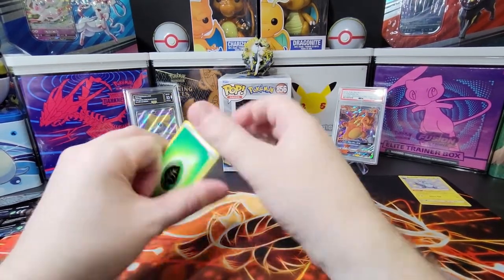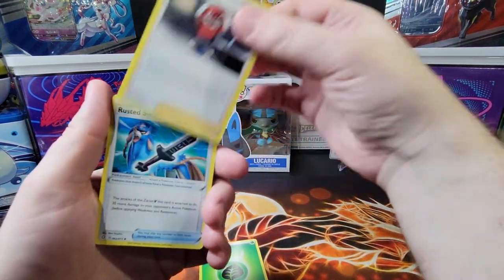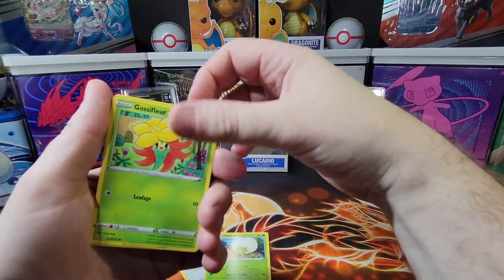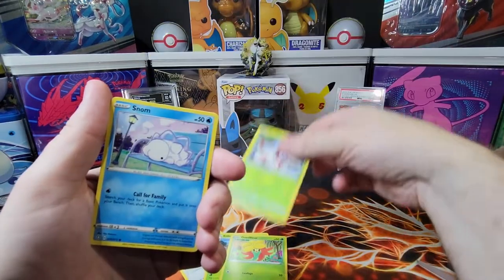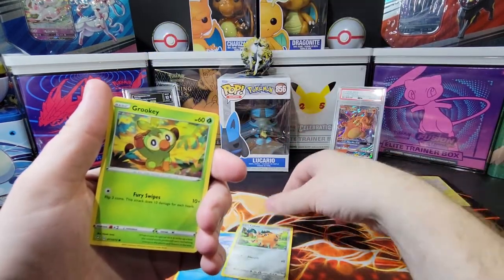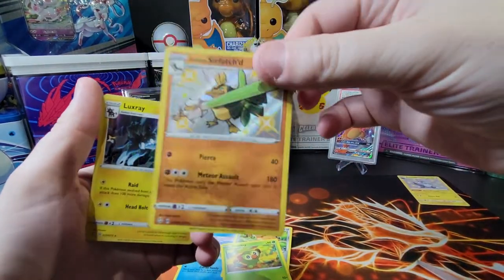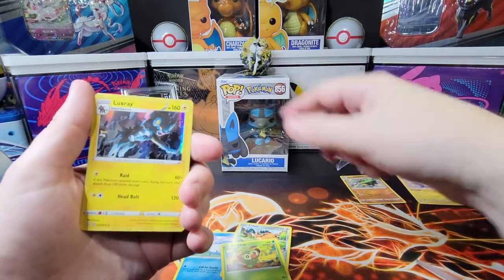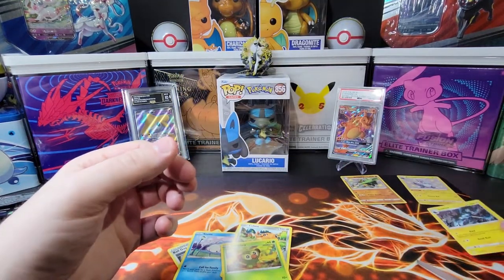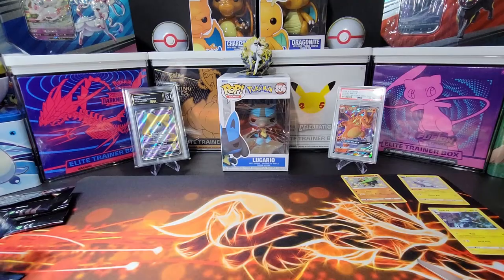All right, let's see what we get — grass energy, what I always wanted. Ball Guy — everybody loves Ball Guy. A Rotom Sword, very useful. Grass, grass, tons of grass. Another Grookey. Oh, we had this one already, but I always love Galarian Sirfetch'd. And we have a holo, so it's a double hit — pretty good.